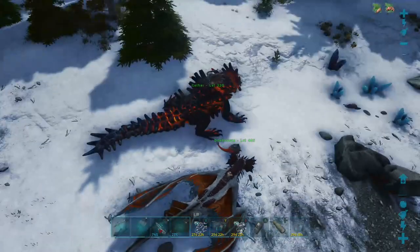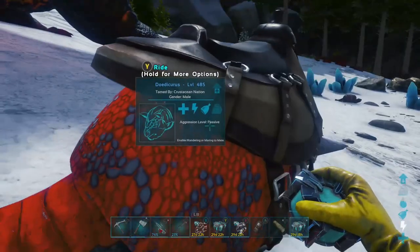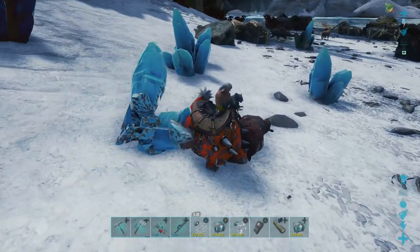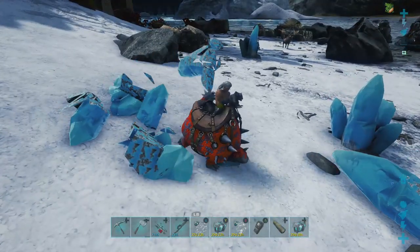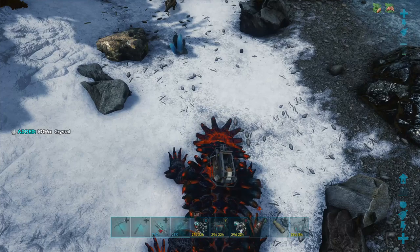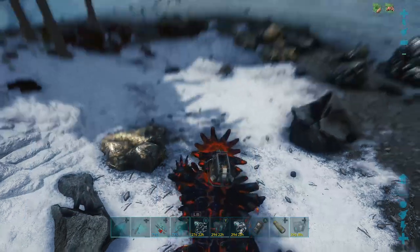While waiting for the crystals to respawn I did some pre-testing with the other dinosaurs. My hypothesis was that since the hatchet was the best tool, the Doedicurus might be good at getting element shards — but it just breaks the crystal without yielding anything, which was disappointing. I also tried the Magmasaur: it gets a lot of regular crystal, but again it didn't harvest any element shards.